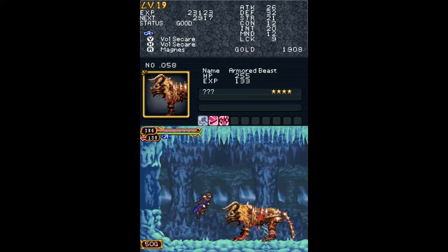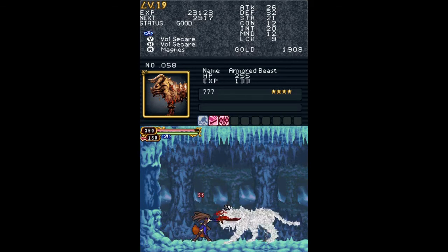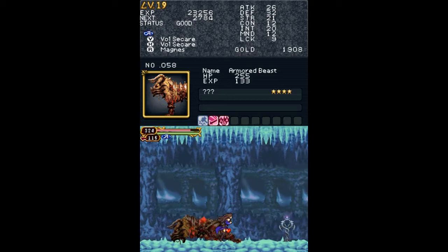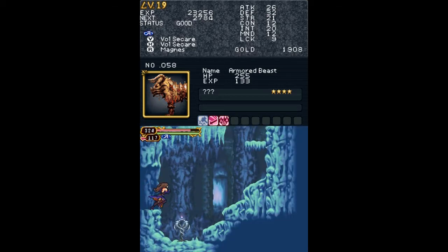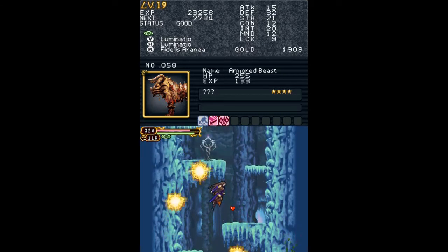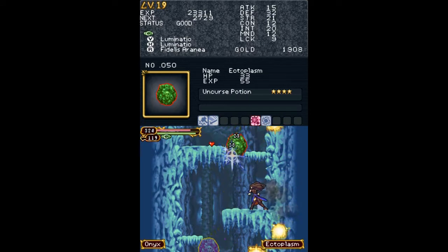Here I tried to get past this guy by simply jumping over him, but he wouldn't have that. At times, the low slash, high slash, and pounce preparation look quite similar. In this room there are a couple of ectoplasms floating around, and also a hidden item — an onyx.